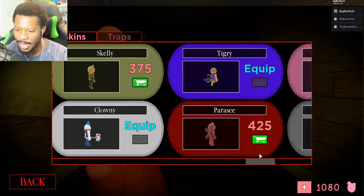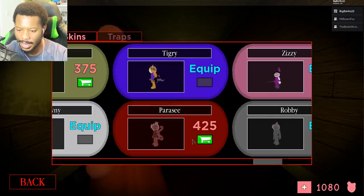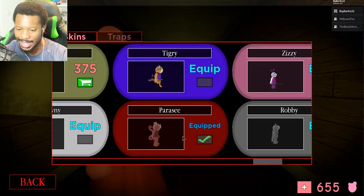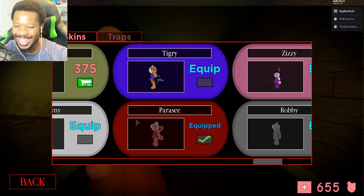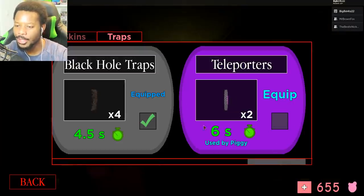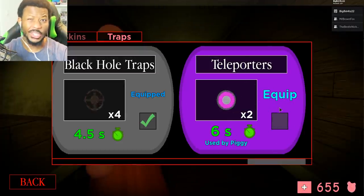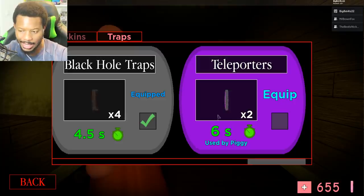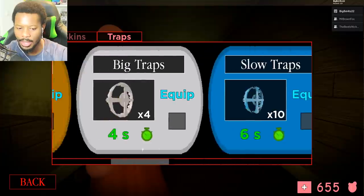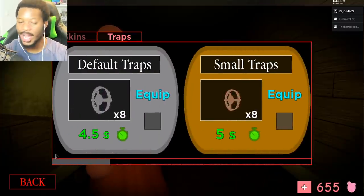Who else do we have? I think we have Parasy. Yeah, look at this — Parasy. Oh my goodness, this is a scary looking Piggy. I'm actually going to equip that instead. This one is crazy, kind of like a parasite. And then we have a brand new trap: the teleporter. You only get two of these and it lasts six seconds. I have no idea how this is going to work, but we're going to equip it and see exactly how this turns out.